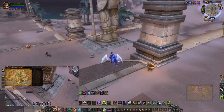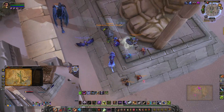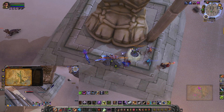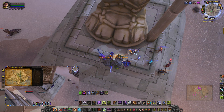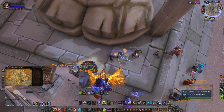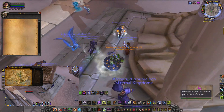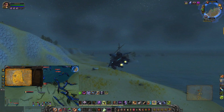The next place is Uldum. You're going to go to a statue - not all the way down the map but in the middle, all the way to the right. You'll see a big foot statue; go to it and click on the little paper next to it.